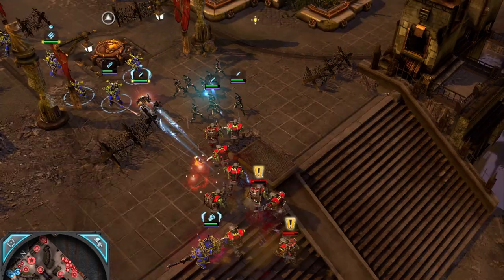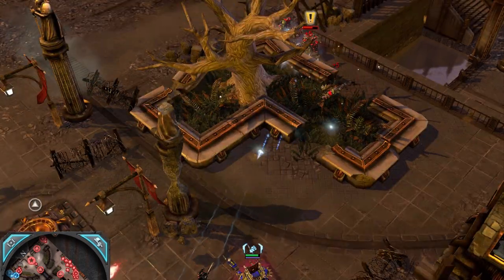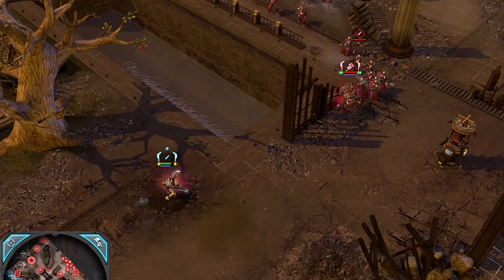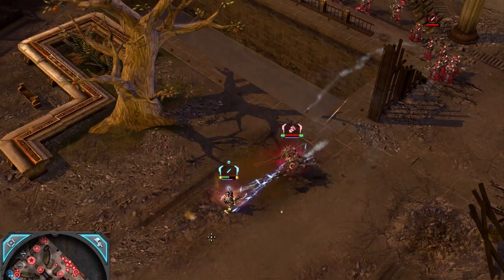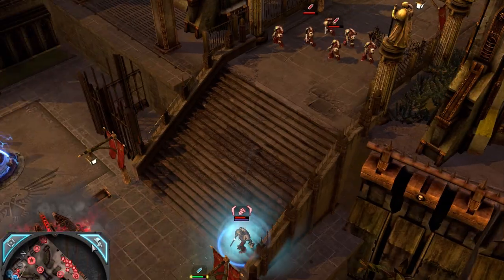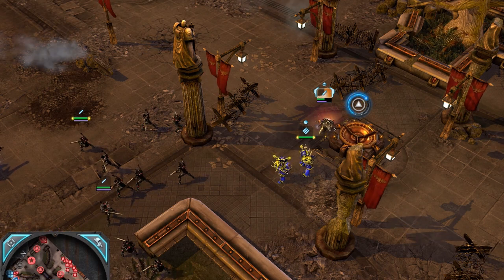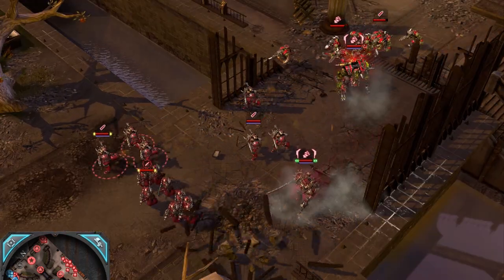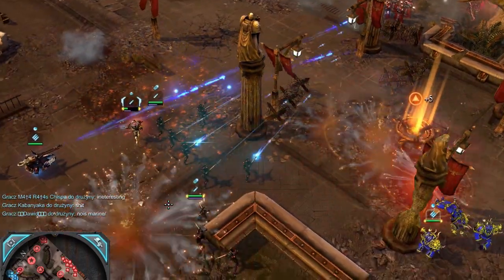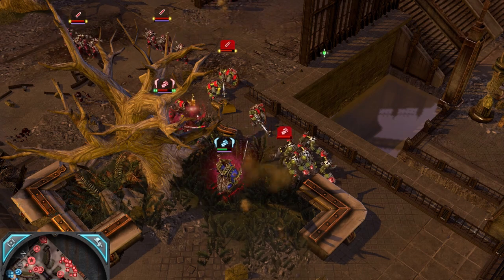Now some basic information about armor types and damage types — basic because there are in total 9 armor types and 40 weapon damage types. All heroes use commander armor, which resists basic ranged and melee weapons. Infantry armor, used for example by scouts, doesn't resist anything but doesn't receive additional damage either. Heavy infantry armor, used for example by space marines, is more complex — you take less damage from basic ranged weapons and flamers, but additional damage from plasma weapons, power melee weapons and explosives. Vehicle armor is resistant against pretty much everything except anti-tank weapons.